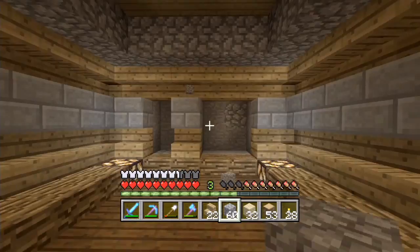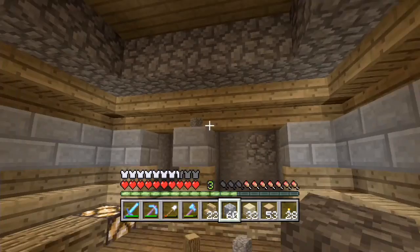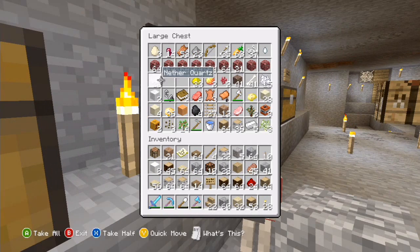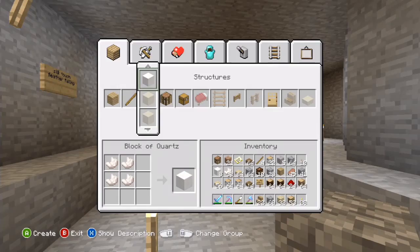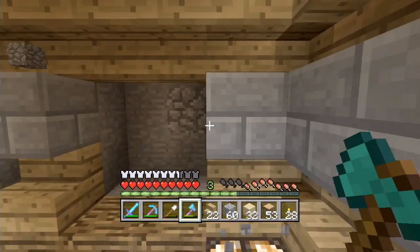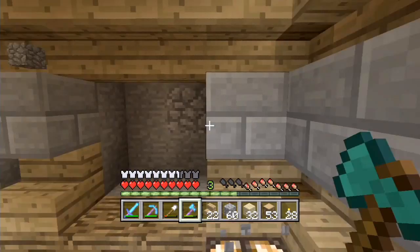Cobblestone goes along there. That doesn't look so bad. Maybe we need to have something on this end here - like if we had quartz all the way around. Let's see what quartz looks like here - in fact I've got a little bit of quartz. Just before we end the episode we've got 15 quartz blocks. One, two, three... yes, it is enough. I would like pillar blocks though.